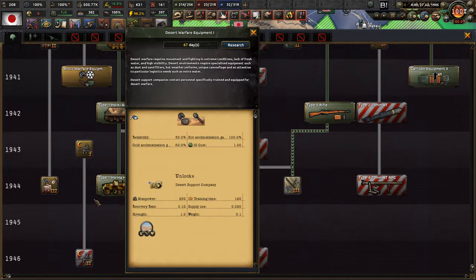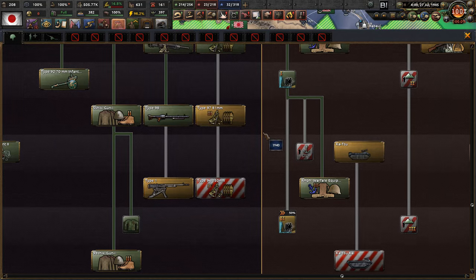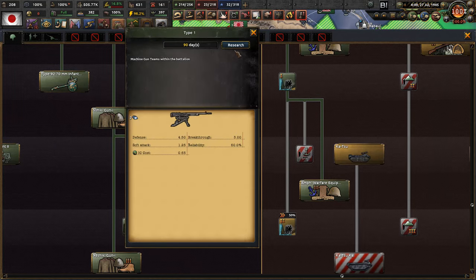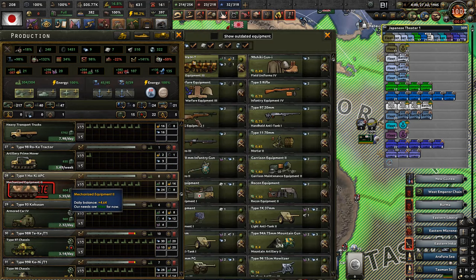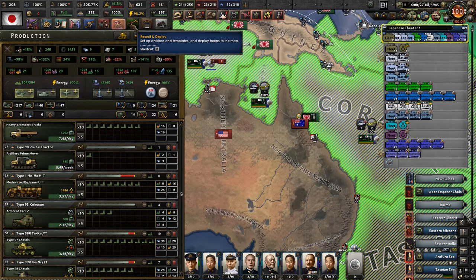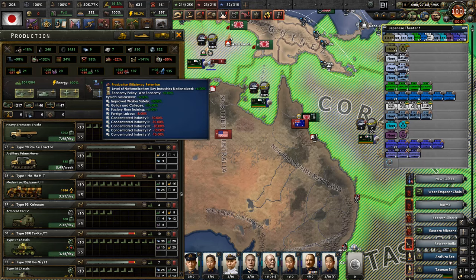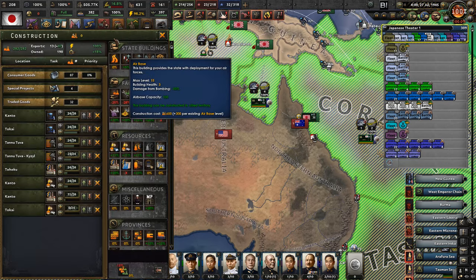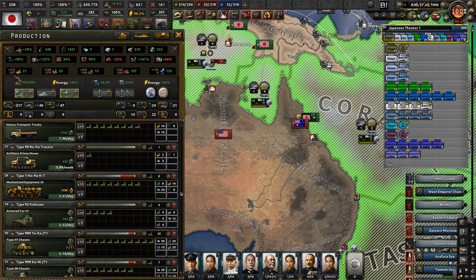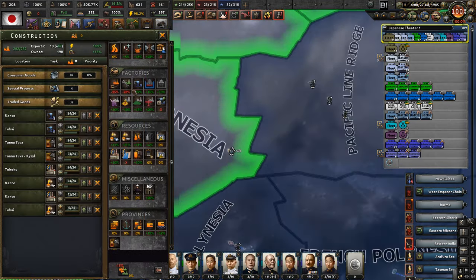You guys finished the Type 1 HOHA, which is an upgraded half-track. Let's get the best machine gun - Type 1 machine gun teams within the battalion - and we can start producing the Type 1 HOHA HD, which is an upgraded version of the currently used mechanized division. This is looking good - we finished a bunch of stuff. We still need at least one extra of each, more like two, so let me just shuttle them preemptively.